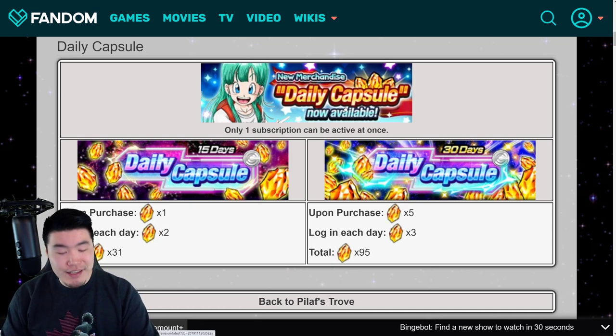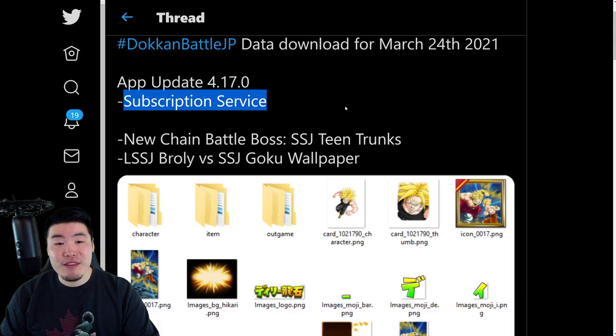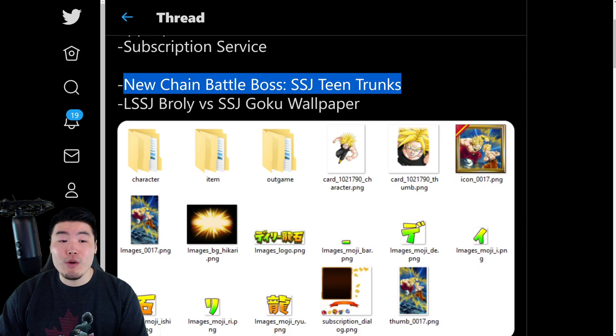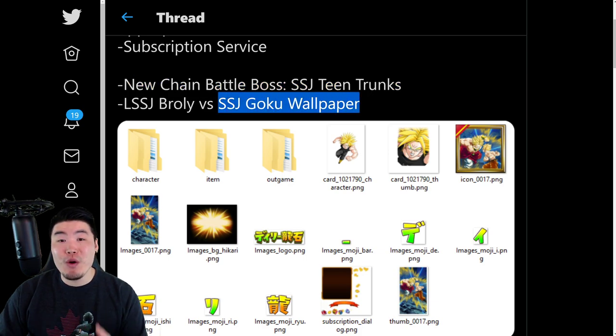We'll go over the details in a second. But there is now going to be a subscription service on JP as well. And then there was the new chain battle boss added for Super Saiyan Teen Trunks. And also, of course, the joint global JP campaign reward, the legendary Super Saiyan Broly versus Super Saiyan Goku wallpaper, which both sides will be getting.